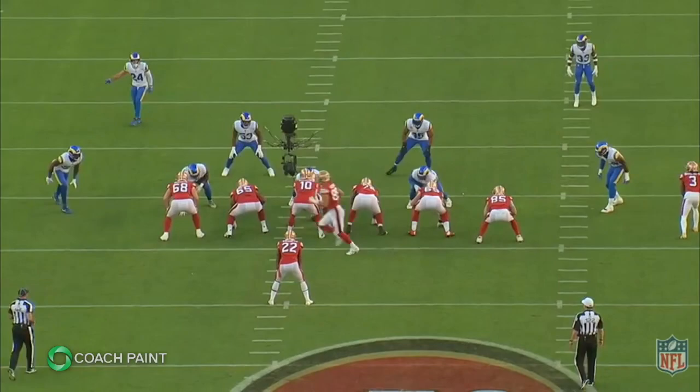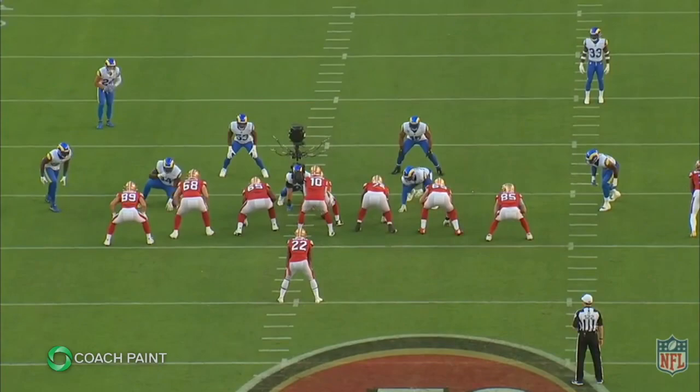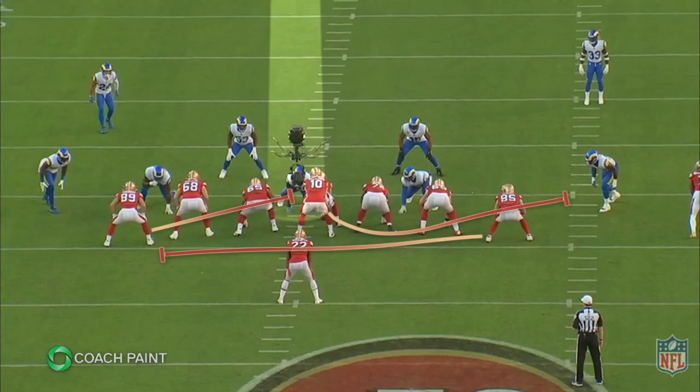Back to the 2022 season, they're going to start in 12 personnel. You can see when they motion the tight end over, the defensive line is going to shift in that direction. After the shift, the quarterback makes a check — they're probably getting a look they want for the specialty play. Kittle is going to motion over to the left like he's going to execute a Zorro double team on that edge, but instead...